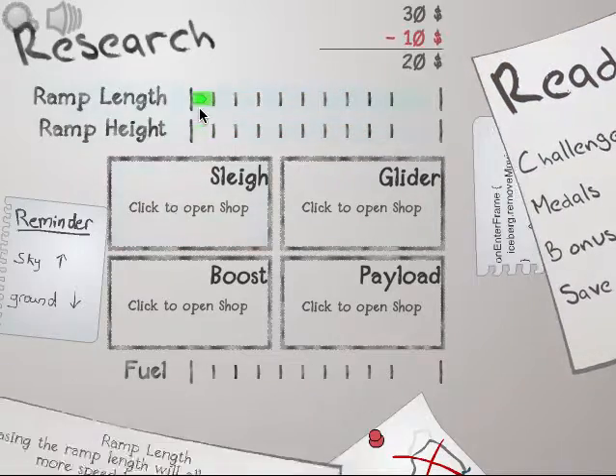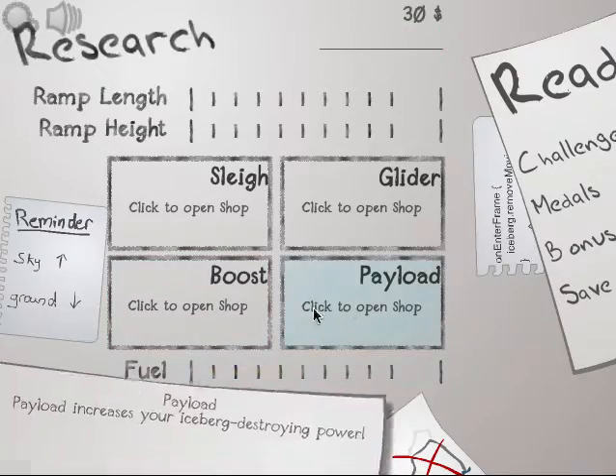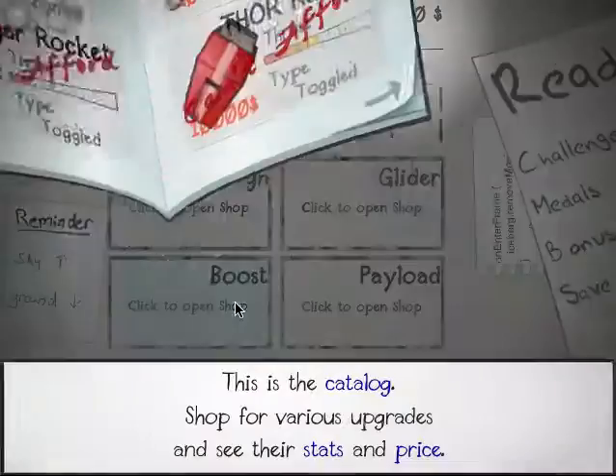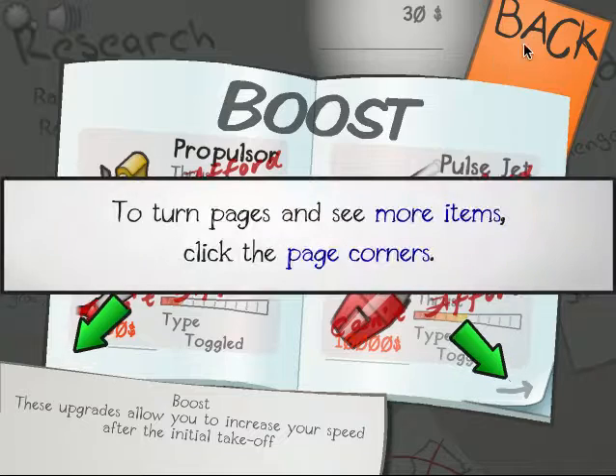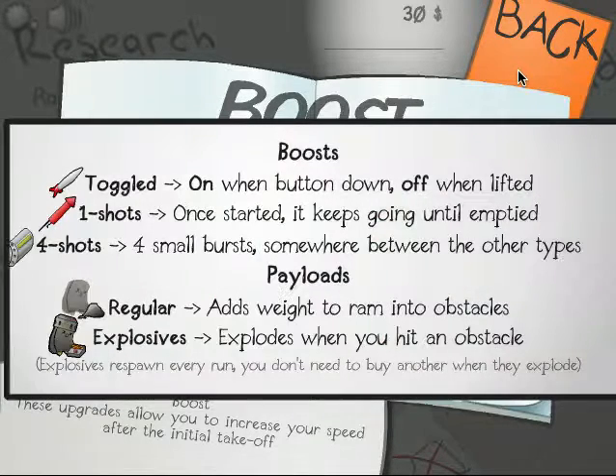Alright, so right here, if you upgrade the ramp length, you can go higher or lower. Your fuel, we'll talk about later once we get our first boost. Right here we can't afford. So sleigh — regular, increased sliding speed. Active springs or explosives to boost the launch. Gliders: hang gliders, ultralight aircraft. Propelled: fan helicopters, balloons and parachutes or passives.